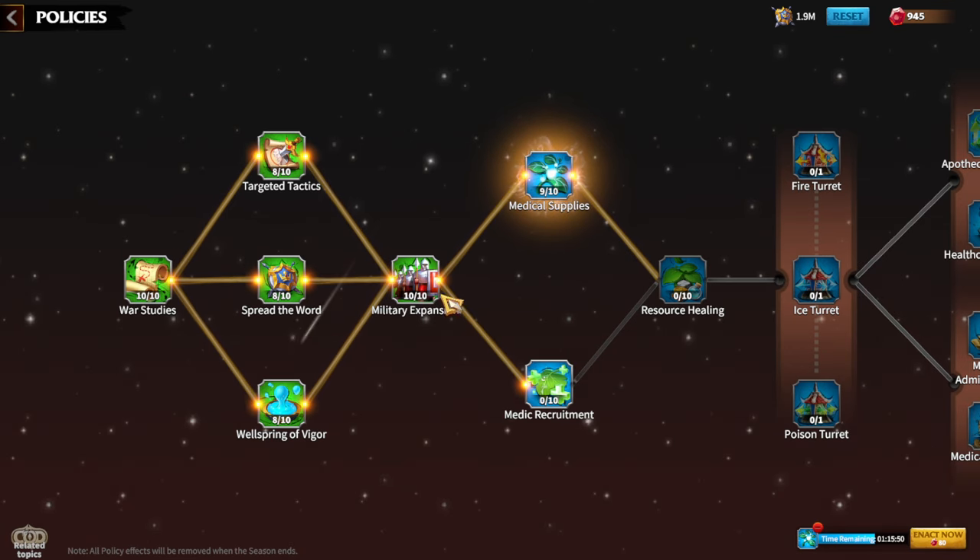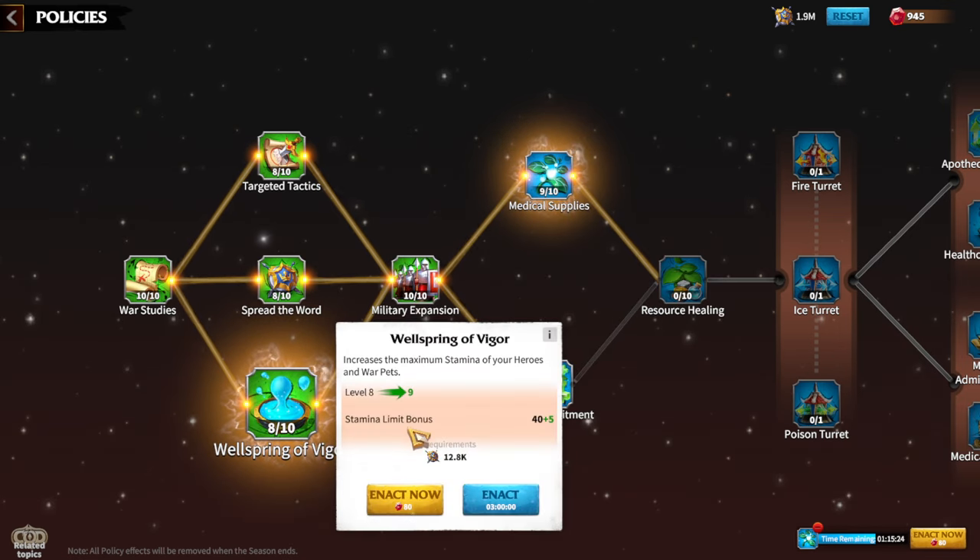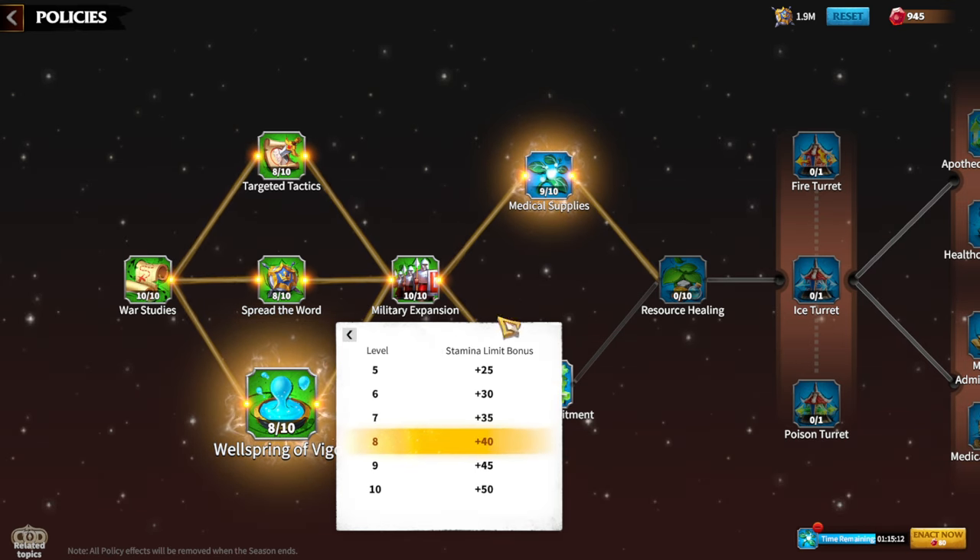The main policy from the first couple of roads is of course Military Expansion. Anything that gives you legion capacity in this game is an amazing skill, so I suggest rushing Military Expansion — having more units in your legion gives you more survivability and more time to deal damage. Stamina limit bonus is also mandatory; having around 50 stamina is a good thing, especially at the start of the game.